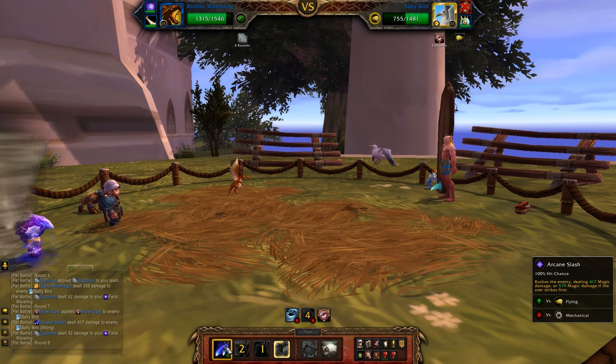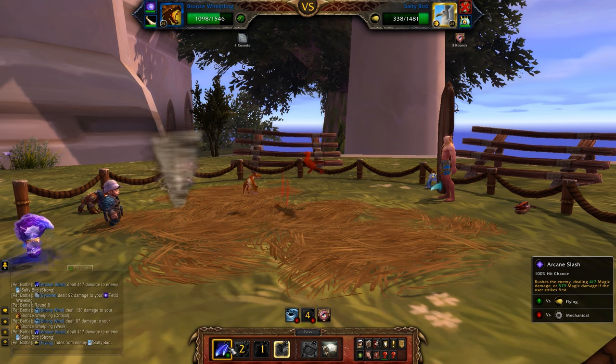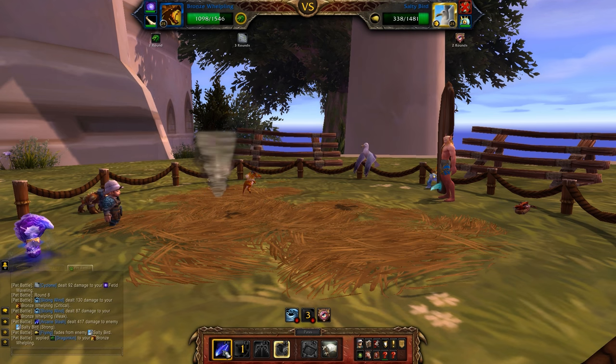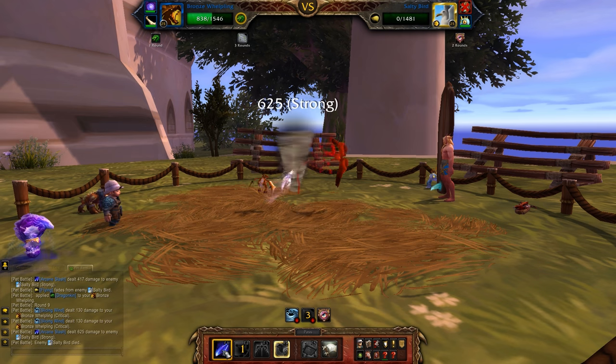After that Early Advantage, I'm going to spam Arcane Slash and just do as much damage to Saltybird as possible. He's doing weak damage to you, so we're in pretty good shape. Dragonkin Racial kicks in, which means I should be able to finish him with one more hit. And Saltybird goes down.